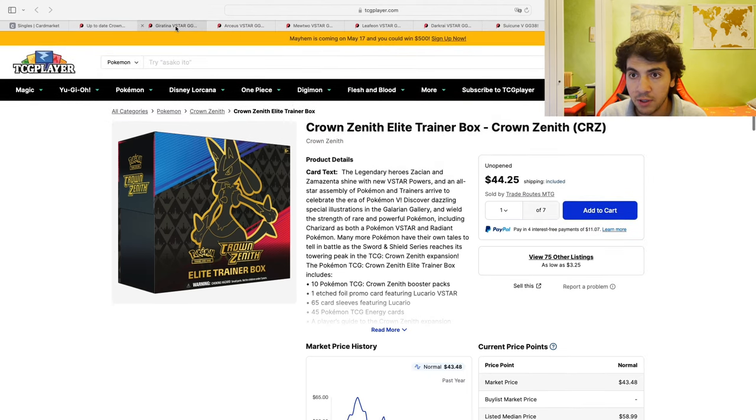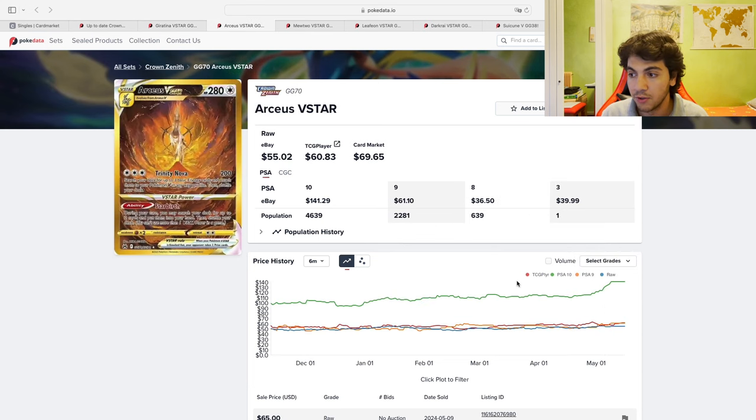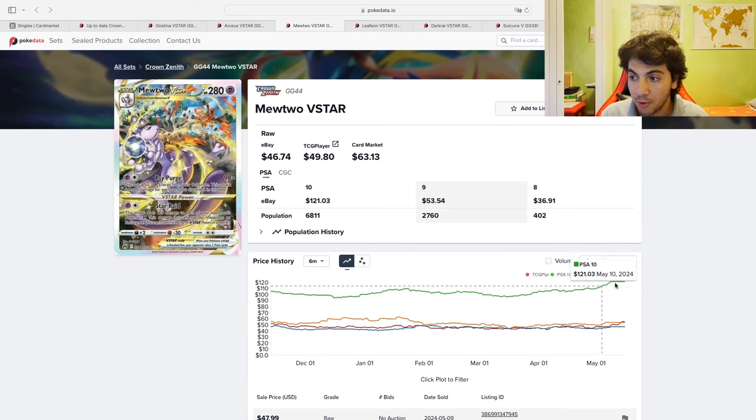I want to take a quick look at what's going on with these singles and think about which ones specifically have increased the most. Here's the Galarian Gallery Gardevoir, which you could argue is the chase card from this set — even though I did hear comments about how small the Gardevoir was on the card, so it wasn't really a fan favorite. But you can see it did spike since basically last month. The green line is PSA 10 prices, and it is now right around $200. The Arceus — same story. The Mewtwo — same story.